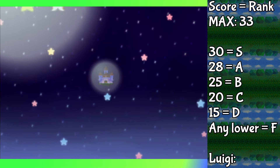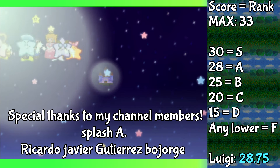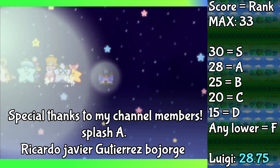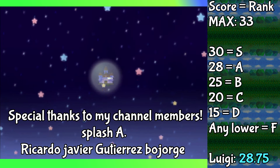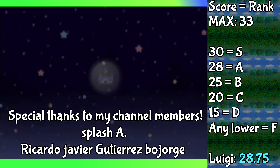And now for the critical question — how did Luigi do? Well, Luigi's ending score, if I calculated this correctly, is 28.75, which comes up to a very respectable A-tier rank. Now for the sake of fairness, I'm not going to be measuring up Luigi to the other partners — those eight all have to duke it out amongst themselves instead. But until next time, I love y'all, and I hope to see you next time.